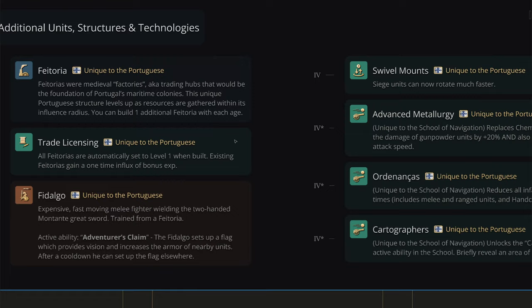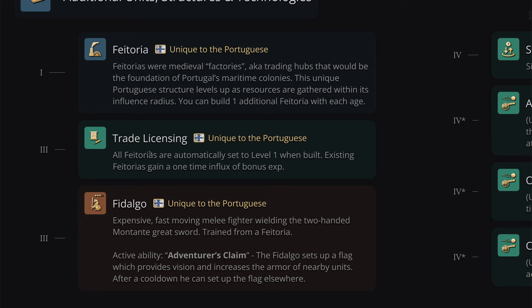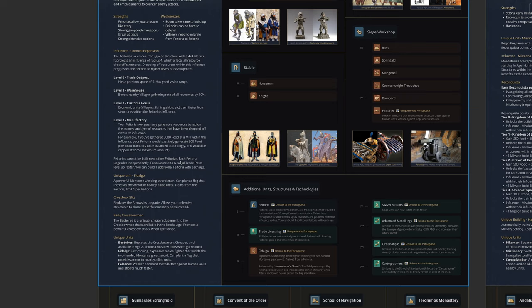Now the technologies. In Castle Age the Portuguese get Trade Licensing, based on the real historical Cartas system used to track and regulate trade between fatorias. In game, all fatorias will automatically be set to level one when built, and existing fatorias receive a bonus XP influx equal to what's needed to reach level one — immediately boosting nearby villager gathering rates by 10%. It's a nice boost that helps set up colonial expansion.